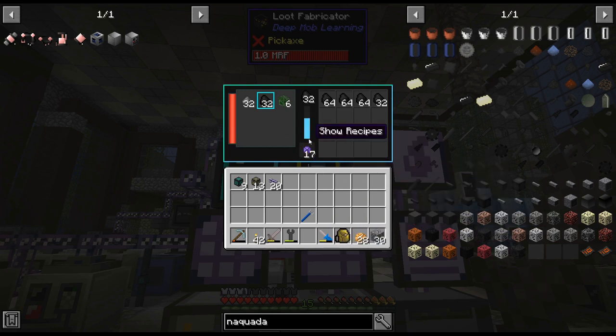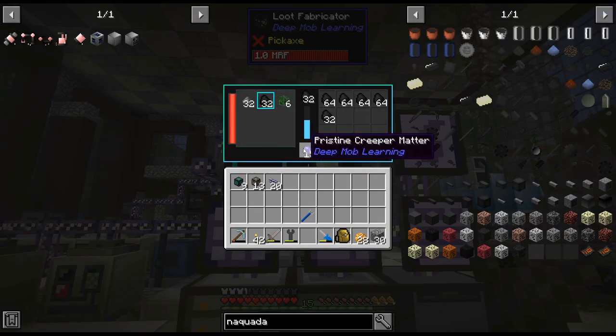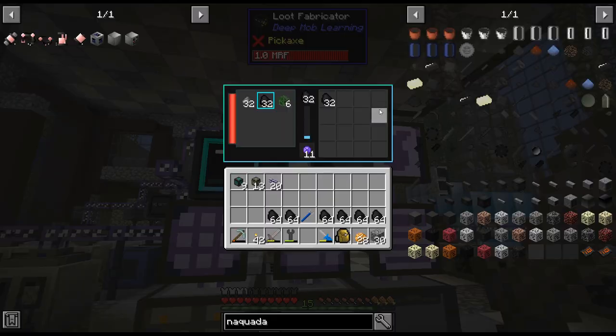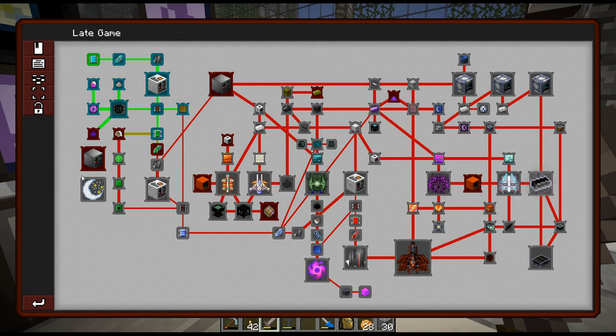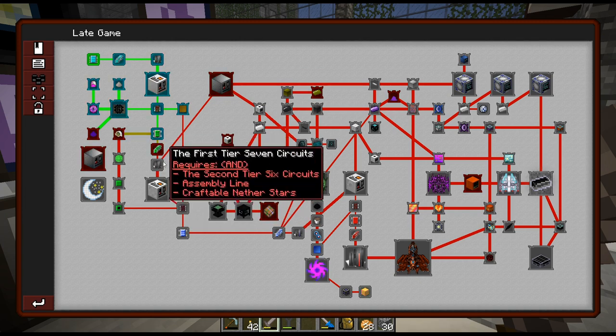Alright, we are back. I'm just getting some of the coal that we're going to need moving forward. I'll probably set up a creeper spawner for coal and a gassed one for silver. But I think for now we're good. I was looking through the progression, trying to figure out what we need. I think we're actually getting a little ahead of ourselves with the assembly line — we don't need it quite yet.